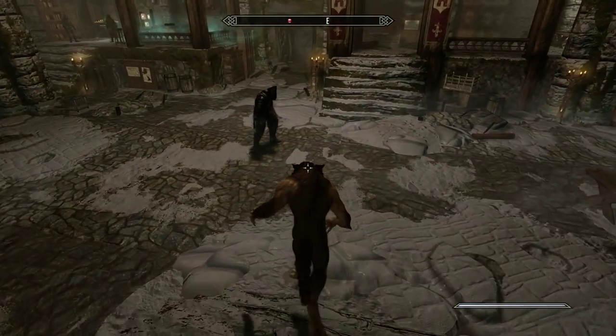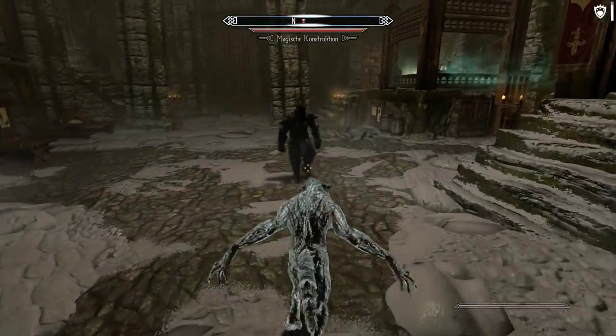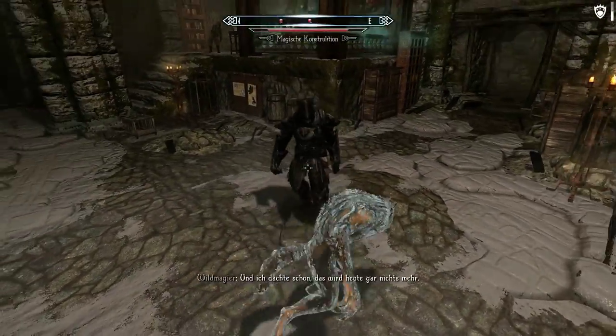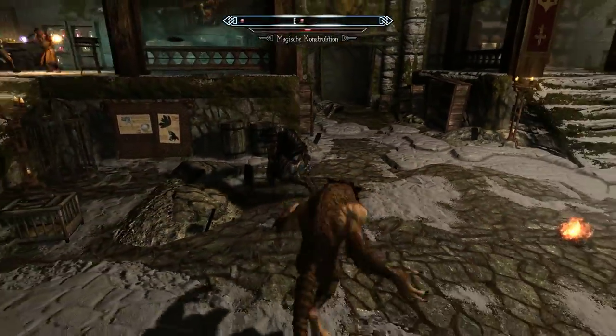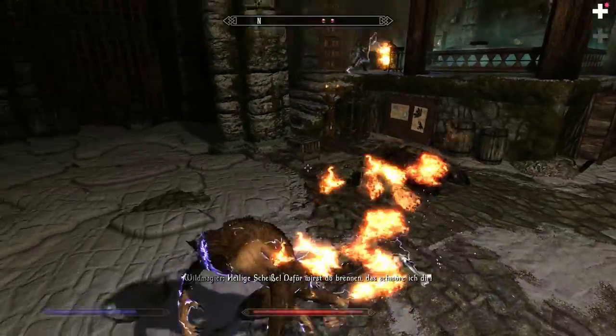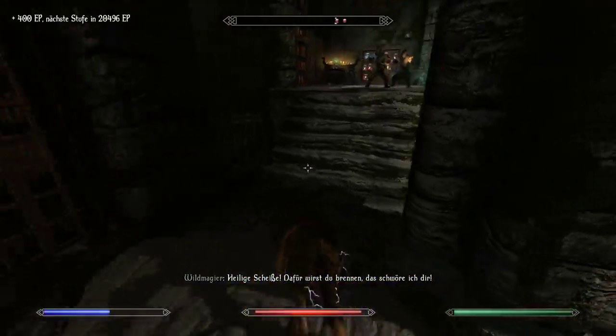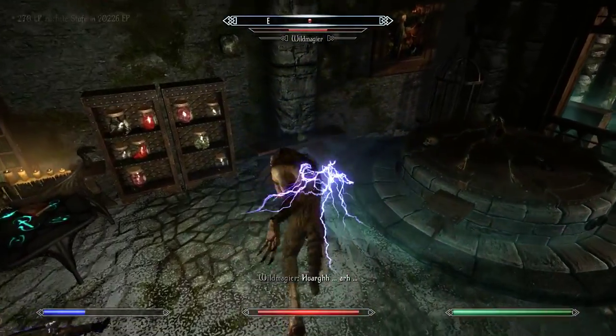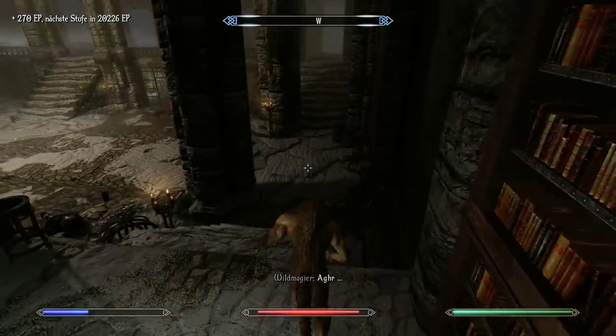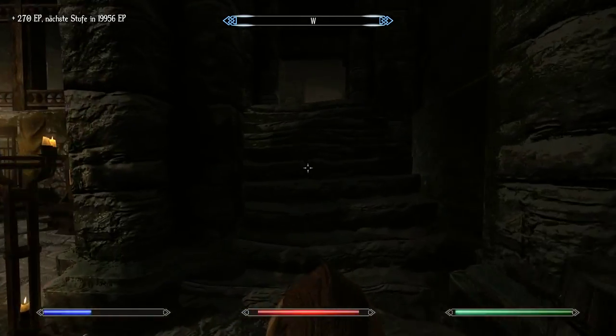Another unique aspect of the Lycan Trope is how it interacts with other classes. As a wolf, you have full access to your normal talents, so you can apply a variety of tactics to succeed. Do you need to use Rock Solid for extra protection or Shock Nova to deal with tenacious enemies? No problem. To make playing in wolf form even more convenient, you can fully interact with your environment when transformed — this includes looting enemies, opening doors, or picking locks.